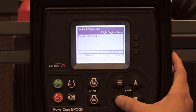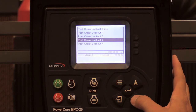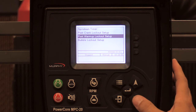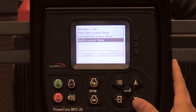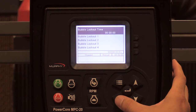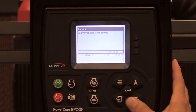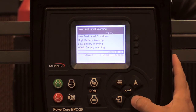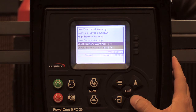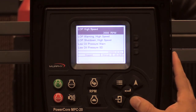Post-lockout time set to high engine temp — that's fine. Those are the only lockout selections I'm going to make here. I don't have any post warm-up or bubble lockout times. Moving into warnings and shutdowns — you'll see low fuel and high battery listed.